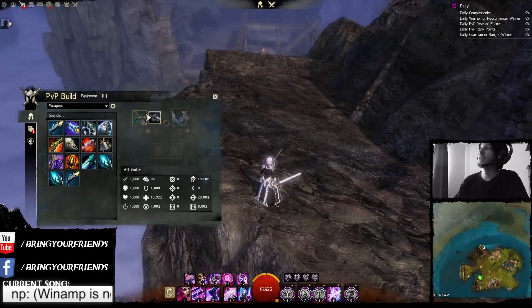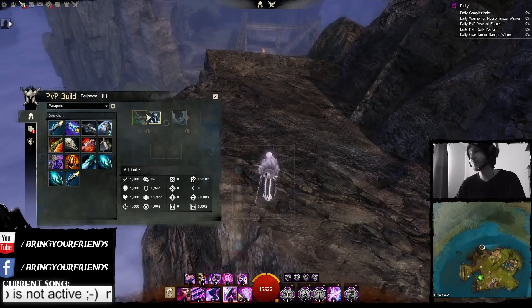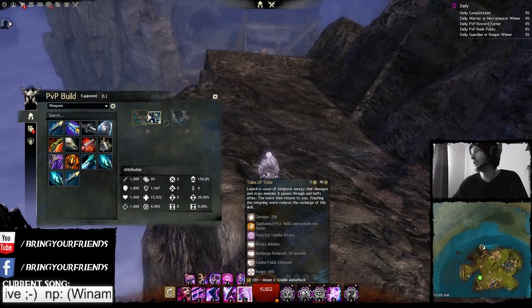Shield! Tides of Time! Tides of Time — this skill no longer stuns enemies on its return trip. However, touching the wave still reduces the cooldown of this skill. Being able to stun up to 10 people is pretty absurd in my opinion, so I'm cutting that in half to 5.